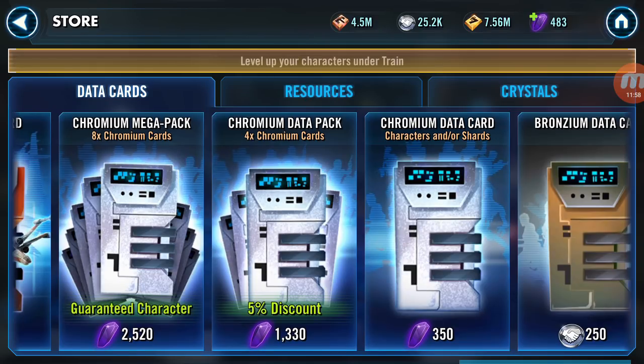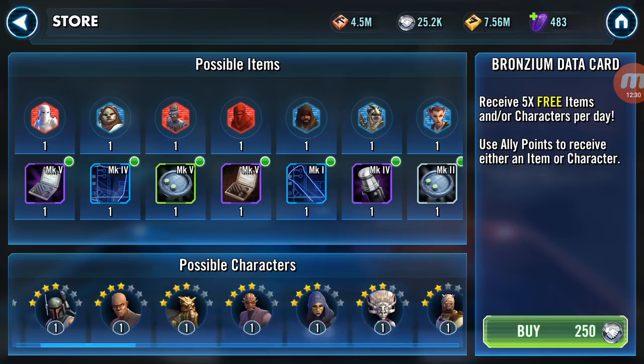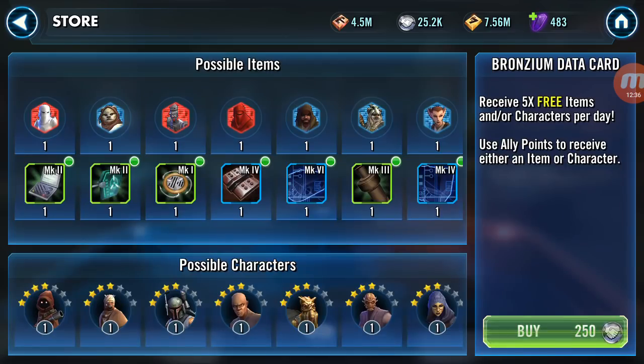They could give the bronzium a five, ten, and fifteen pack — or four, eight, twelve — one of those two options. It'll help players out. But another thing I'd say with bronziums is I feel like they should update the characters. I've talked about this in other videos, but updating the possible characters you can unlock, like say Boba Fett for 80 shards — that's fine, those can stay. But first off, adding more characters would be great.